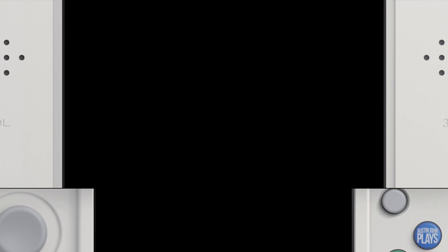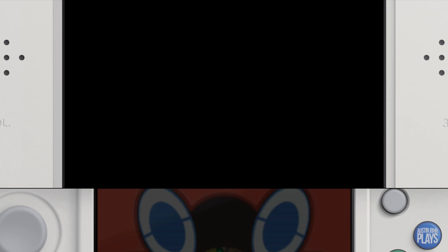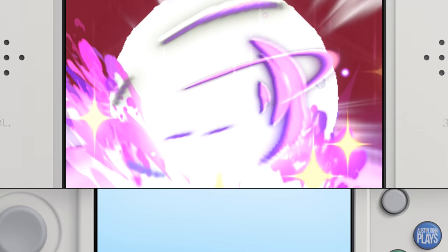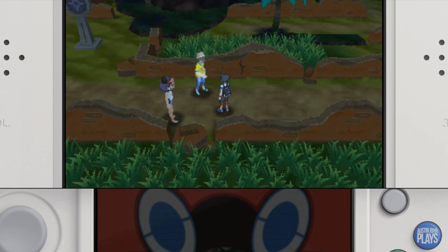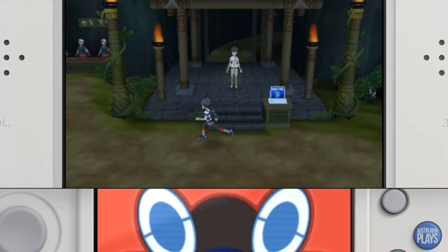Now to get the Keystone, the key item required for you to Mega Evolve a Pokemon, you have to have beaten the Elite Four and become Champion. Then make your way to Poni Island and head to the Ancient Pony Path to this exact spot, to initiate Dexio and Cinna coming to challenge you to a battle. During the battle, Dexio's Alakazam will Mega Evolve — beat his team, and they will award you the Keystone and Alakazam's Mega Stone.